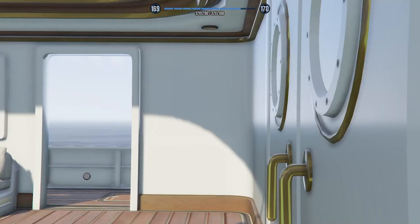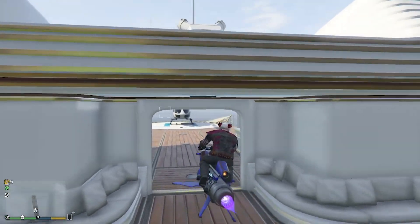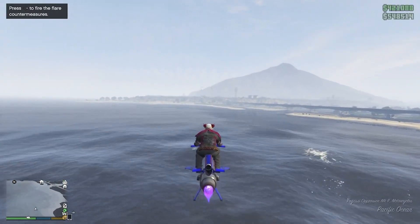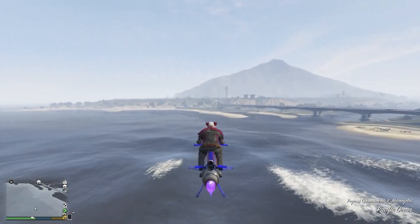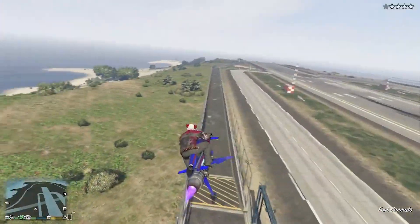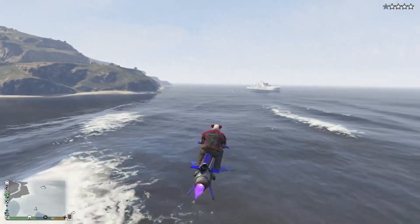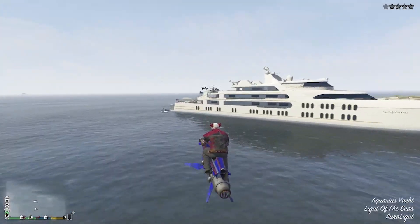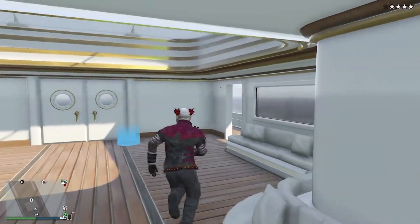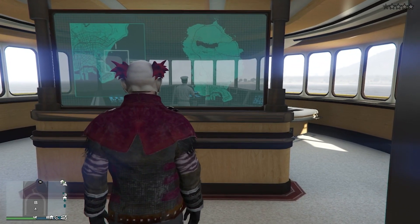I'm going to go ahead and do it a couple more times just to show you guys that this isn't a one-time thing. You can see here I get back on my Oppressor, fly inside the little doors, head towards the military base, and once you get past the gate, you just fly back around. Once you make it back to your yacht, you want to quickly go through those doors — you don't really have to, but it's optional. Run inside, and you should get 400 RP for losing the cops.